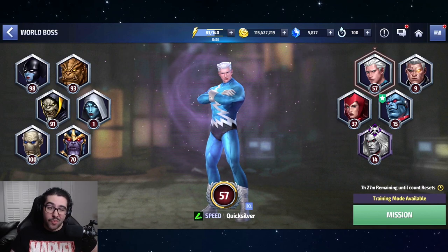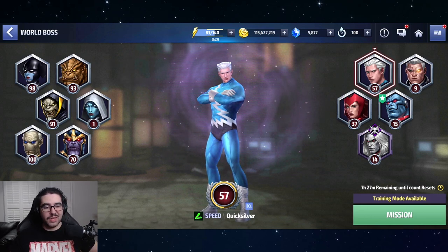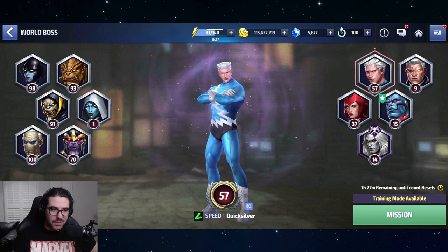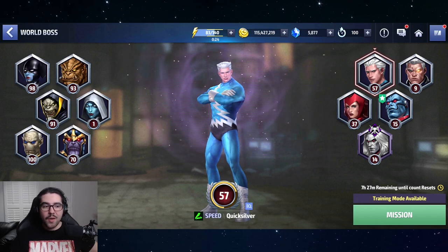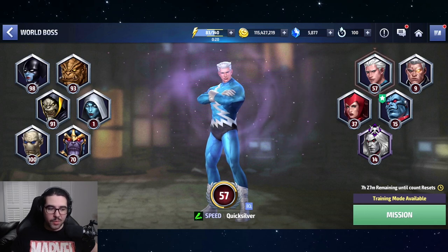Once you've unlocked Quicksilver, you'll have to build him up to six stars — that is an investment. Good news: Quicksilver can do Null. He's not the greatest character for it, but he's safe because he has iFrames and tons of guaranteed dodge, so he doesn't get annoyingly stunned and knocked back as much. Quicksilver may also get a uniform in the future, which could put him right back into the meta.